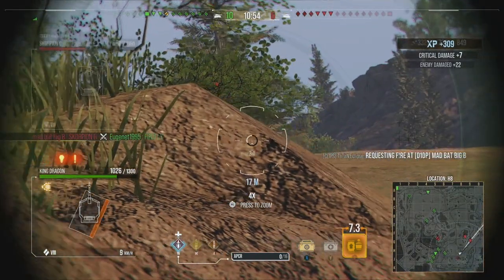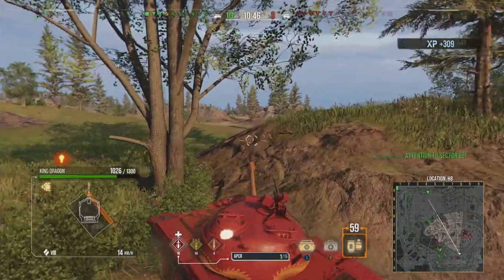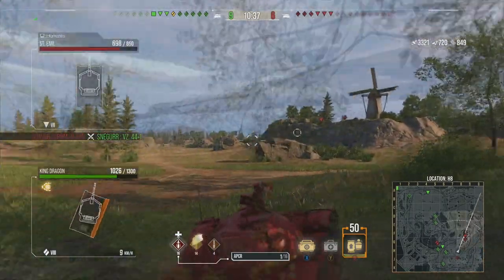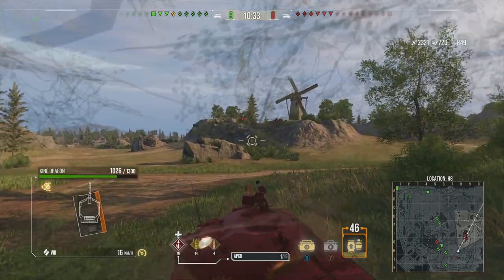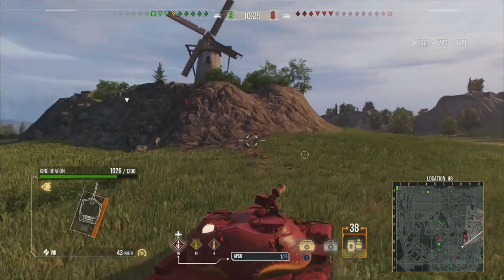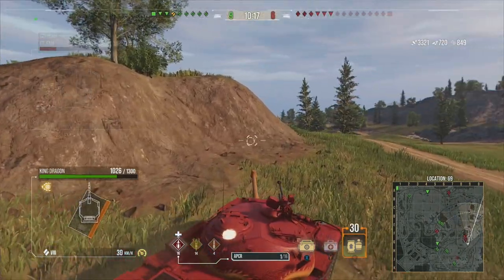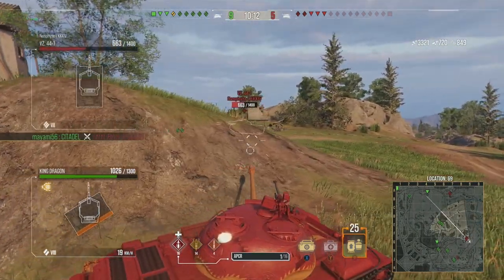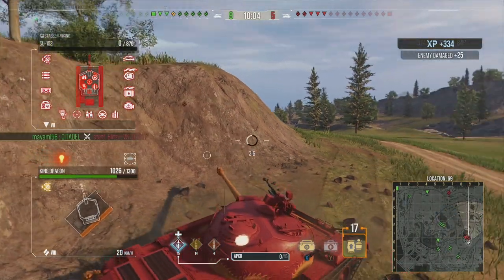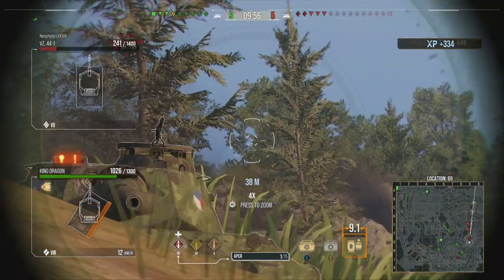We put a round into the Scorpion G's tracks trying to retrack him, but he removes himself from the equation. There's a funny graphical error with the King Dragon — a weird glowing effect as if a round hit the back of the cupola. We're at 3321 damage so far, with multiple tanks still to take out. We go aggressive — I wouldn't recommend it in 90% of scenarios, but the enemy tanks are low on hit points and we've nearly reloaded.